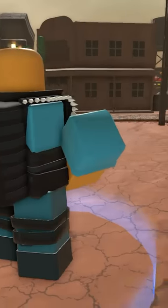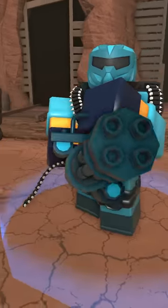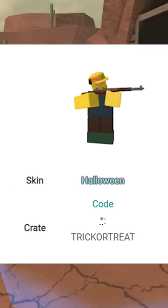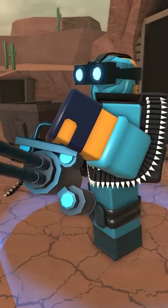The Twitter Minigunner is a skin that could be obtained through a code. The code for this skin was called 5K Milestone. This was the second skin to be released as a code, after the Halloween Hunter skin. This skin was made in celebration of Tower Defense Simulator reaching 5000 followers on Twitter.